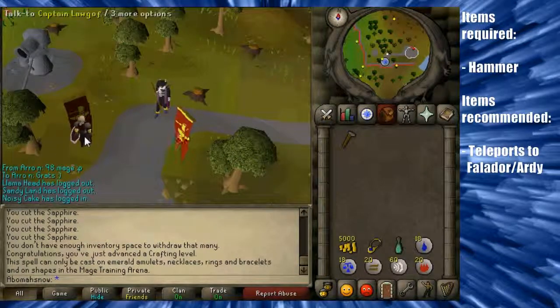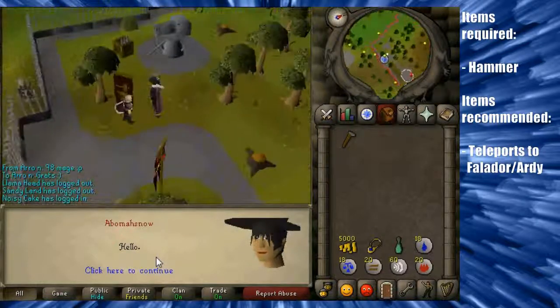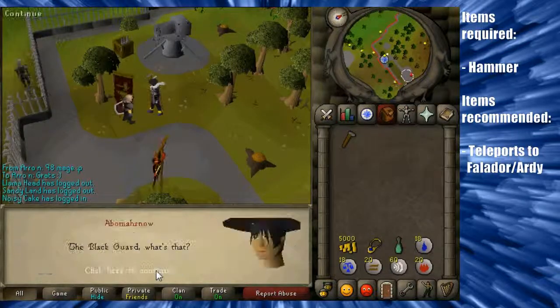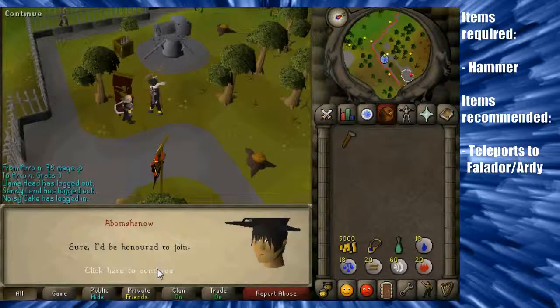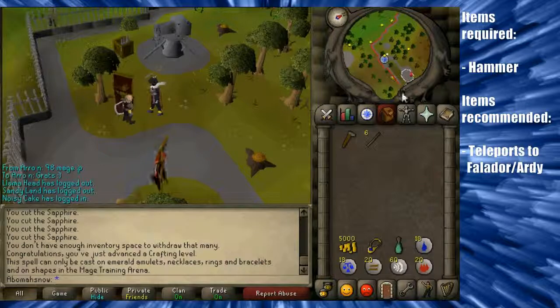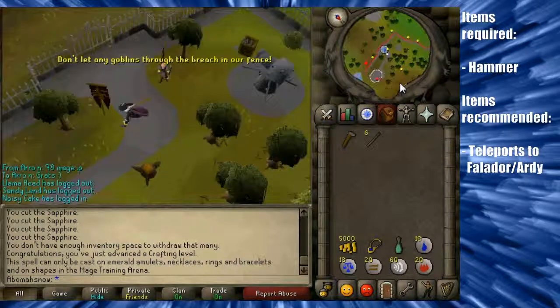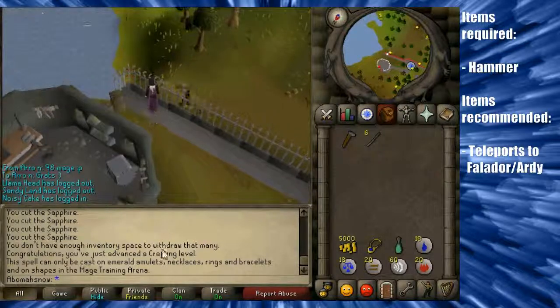To start the quest you're going to want to speak to Captain Lorgoff, who is over here and appears to be standing on a flag. You will want to join the Honorary Black Guard, and he'll give you some railings. You need to go along this red fence here — well it's red on the mini-map anyway — and you want to be looking for railings that are broken.